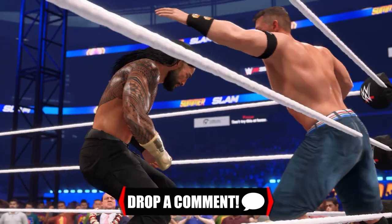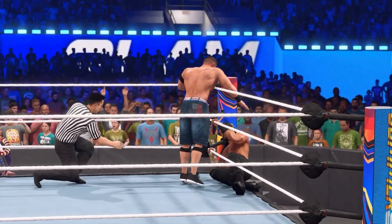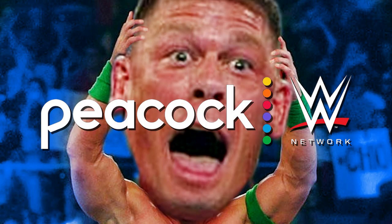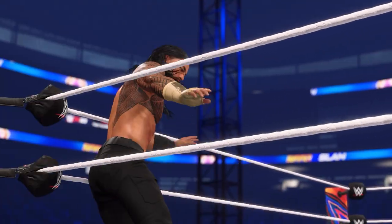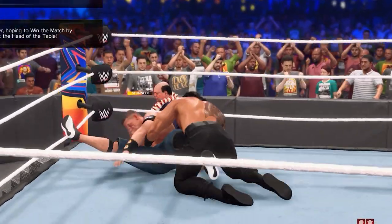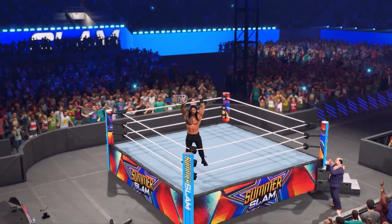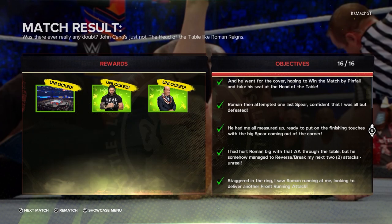It is time to take it home — the Tribal Chief coming in with the spear. Cena setting him up — avalanche AA. That was like a five minute sequence. Oh my god, it just broke him in half. The Universal Champion, the Tribal Chief Roman Reigns, picks up the championship. We unlocked Paul Heyman — we're unlocking everything.